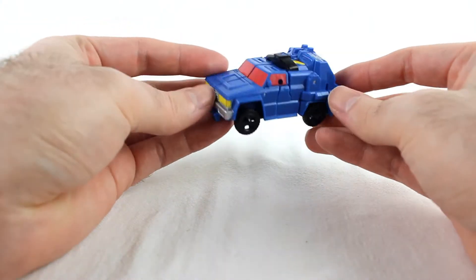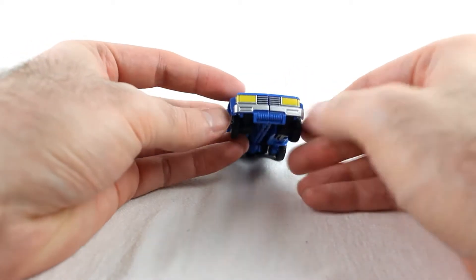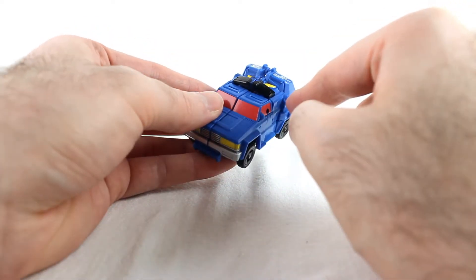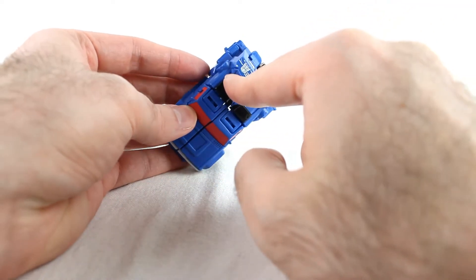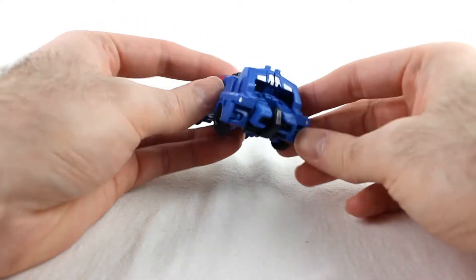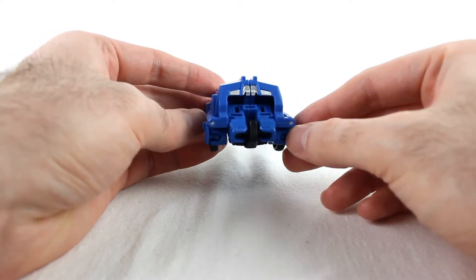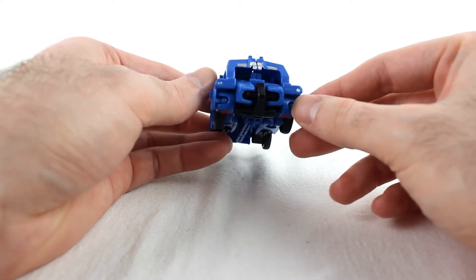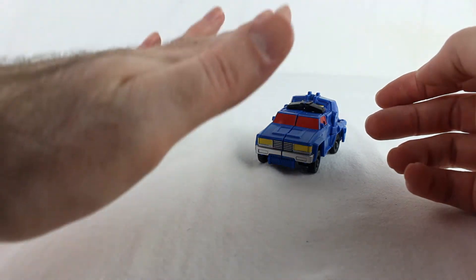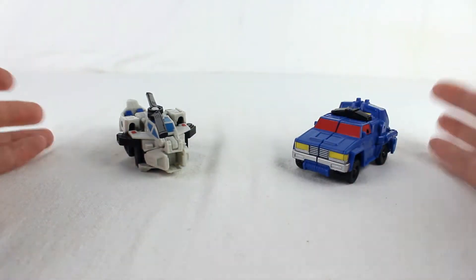Road Trap is a boxy blue truck with red windows and yellow headlights, a silver grill, all nicely picked out. There's a little winch on the front and a black bar on top with a Decepticon symbol and yellow detailing. The rear of the truck though - it's not great. There has to be some compromise at this scale, especially with combining, but the back end is just not particularly good, so just don't look at the back.